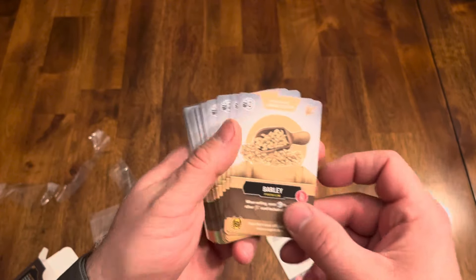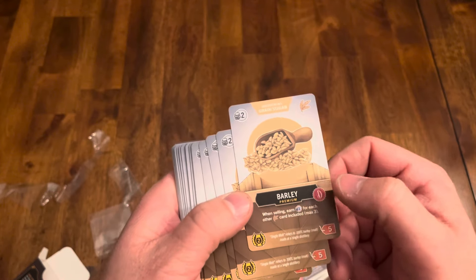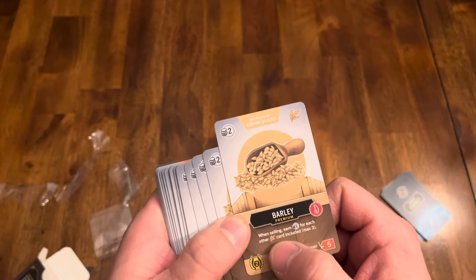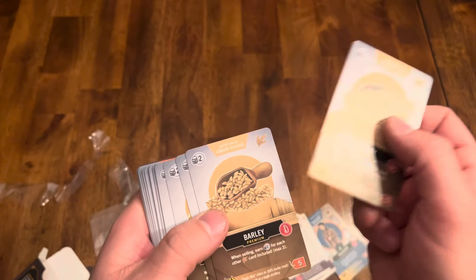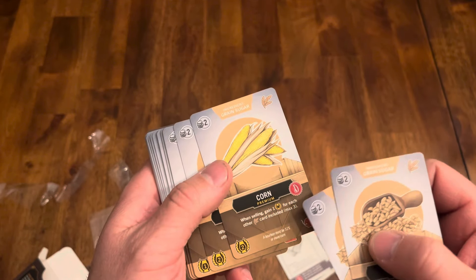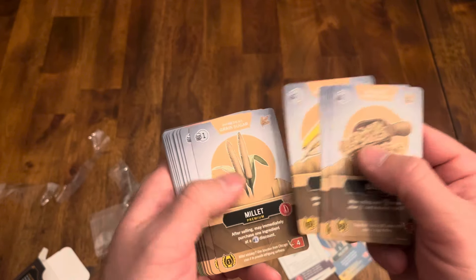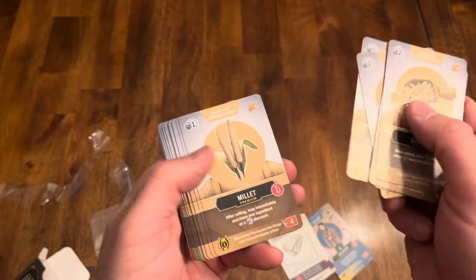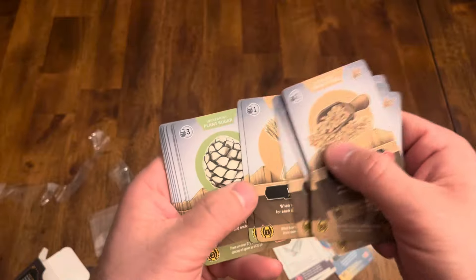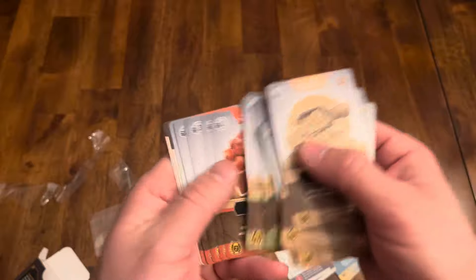Now let's see what we have here. So all of these are supposed to be more expensive, and I can see that — premium barley being $5 here. But it says when selling, earn $1 for each other grain card. So there's some different stuff there. Same deal — here's the corn: when selling, gain one point for each other grain. So each of these seems to be a little more pricey but they do some different stuff. It'll be an easy change for me to just kind of swap that out and put those in.